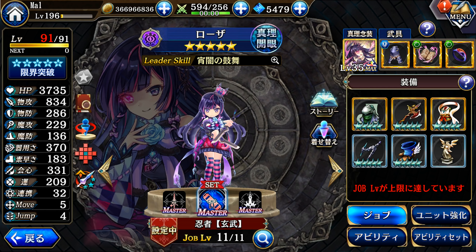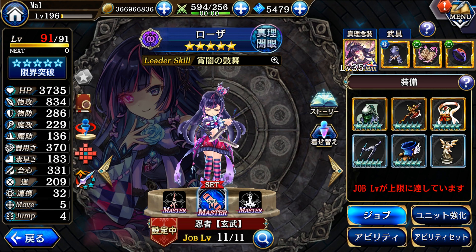Hey everyone. With Kaigen on the horizon for Global and the Dragon Cavalier job enchantments coming out soon, I figured it'd be a good time to go over Rosa and her future post-Kaigen. Rosa is going to be getting the Vrita Dragon Cavalier enchantment, which will change one skill on her main job and change her entire subjob kit. But before we get into that, let's take a quick look at her Kaigen.